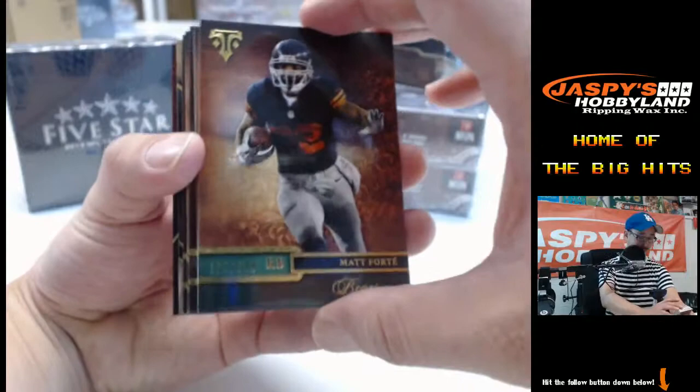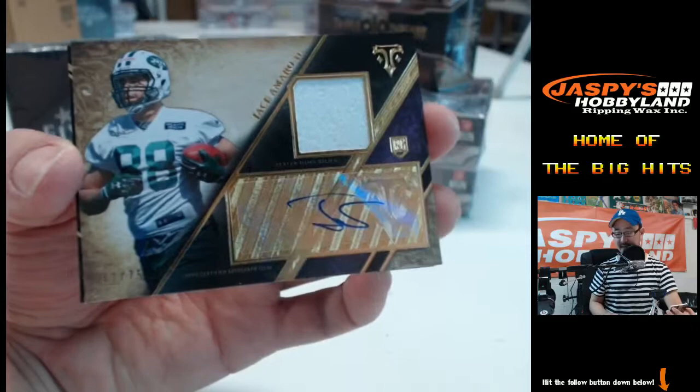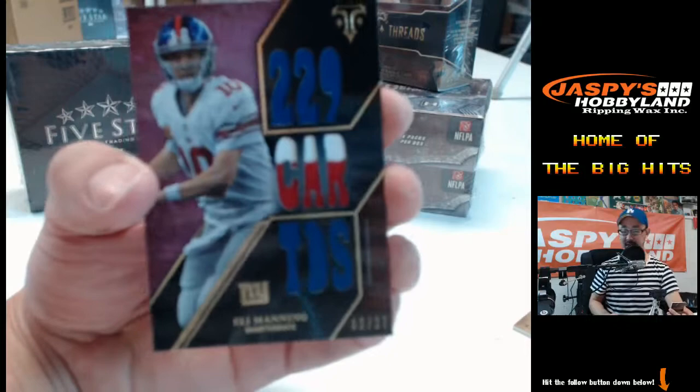Matt Forte 199, Wes Welker 399, Patrick Willis, Pierre Garcon, Demarius Thomas, and Jace Amaro — 42 out of 75, patch auto for the AFC East. AFC East is Michael C. NFC East — 1-2-3 color patch for Eli Manning, 2 out of 27, NFC East. Sellers with that hit.